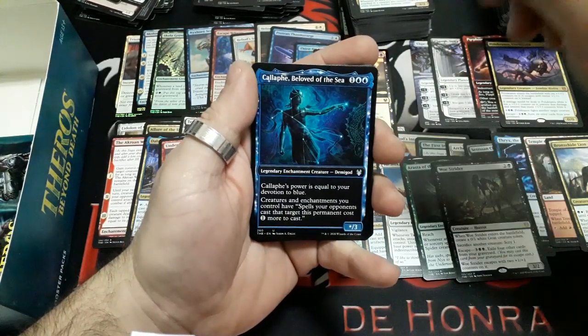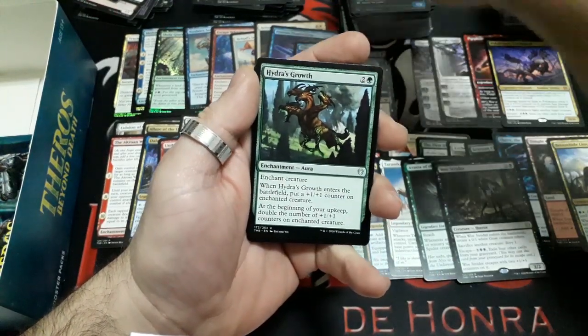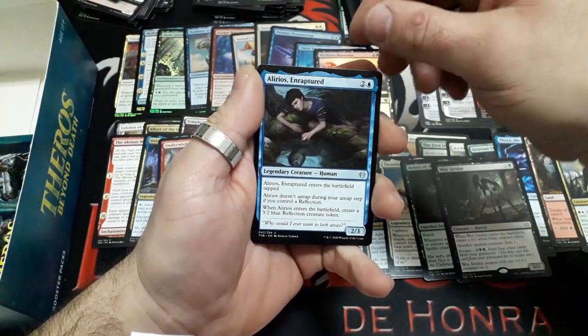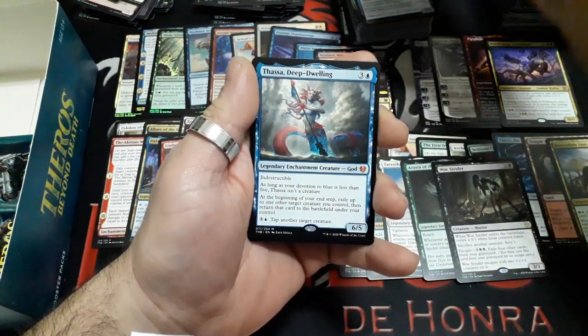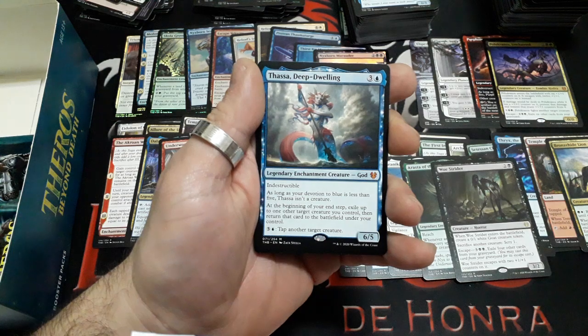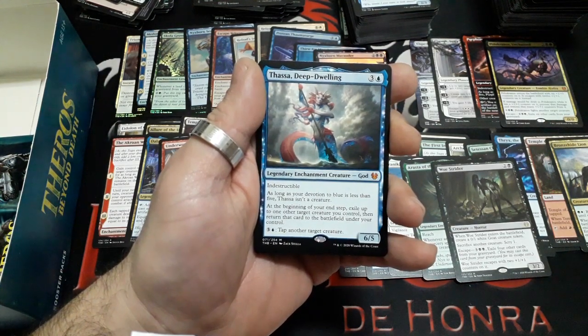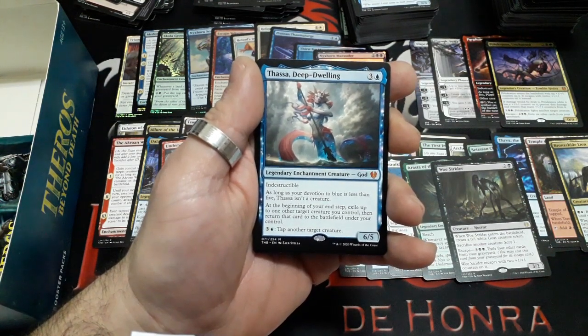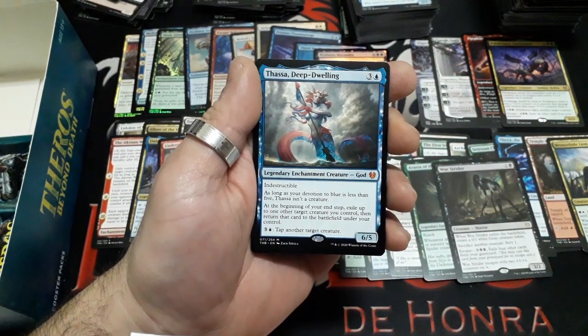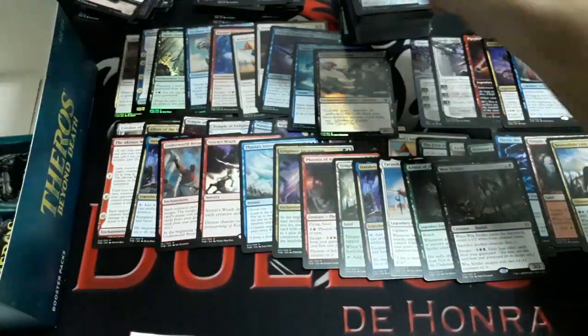Booster thirty-three — great art again: Callaphe Beloved of the Sea, Idris Growth, Illyrius Erupted. And our rare — it's another Mythic: Thassa, Deep-Dwelling — four drops. A God, indestructible. As long as your devotion to blue is less than 5, Thassa isn't a creature. At the beginning of your end step, exile up to one other target creature you control, then return that card to the battlefield under your control. For four: tap another target creature. It is a 6/5. Great pull! We have a Plains and a Human token.